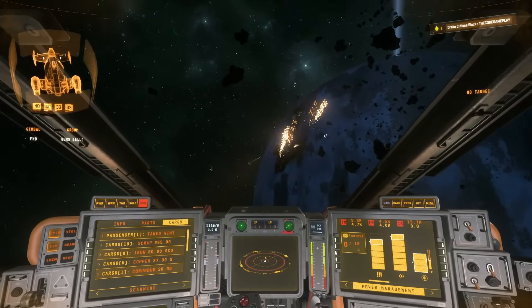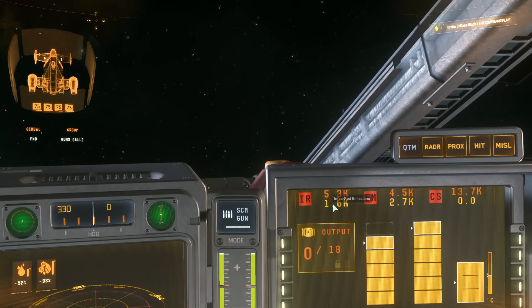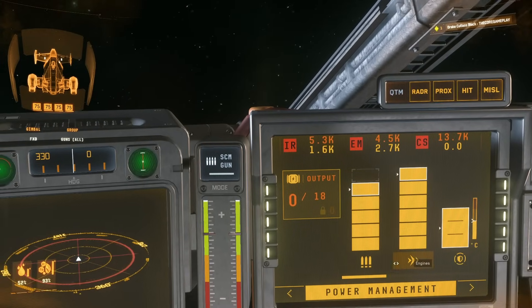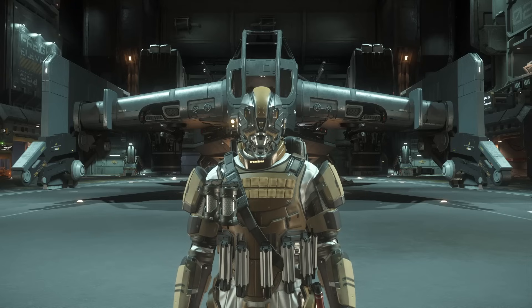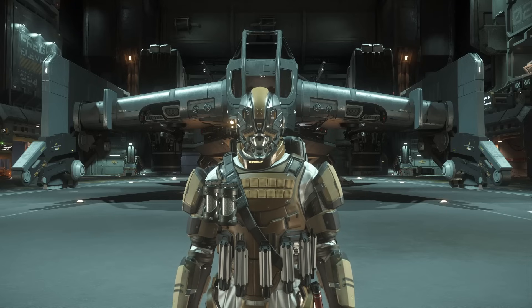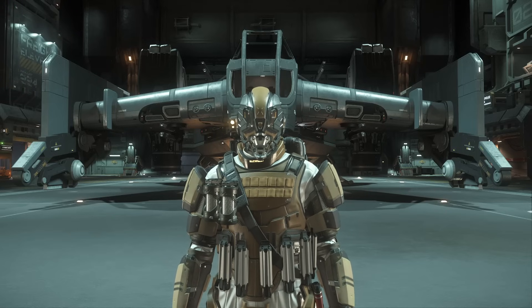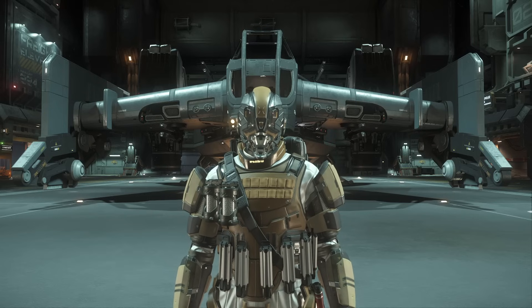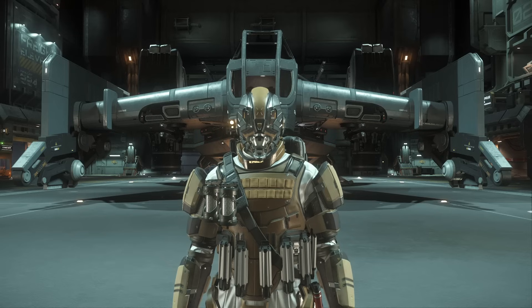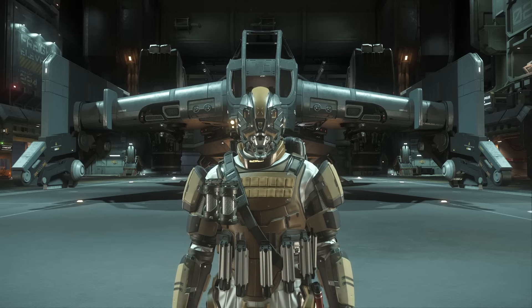Do you want a Cutlass loadout that can take down a C2, stay nearly invisible with just a 5.3 detection range, and still power all your weapons, shields, and thrusters? In this video I'll show you exactly how to build one, where to buy the components, and I'll also go do a bounty where we will shoot down that C2 from the intro. Make sure to stick around — there will be timestamps if you want to jump ahead.